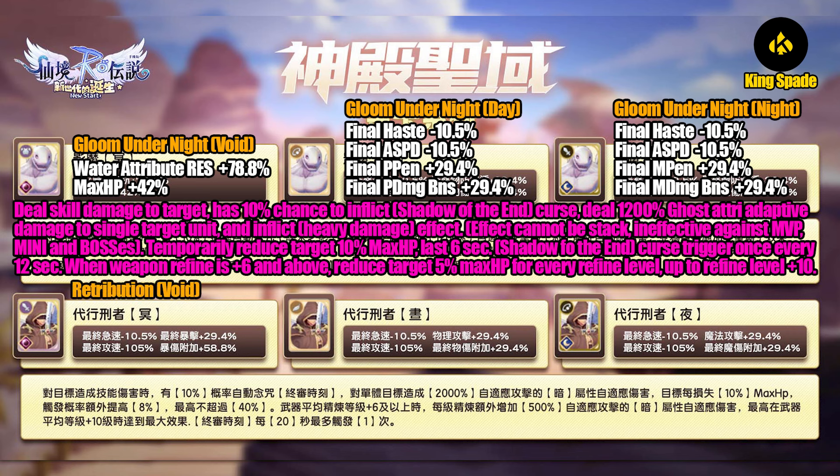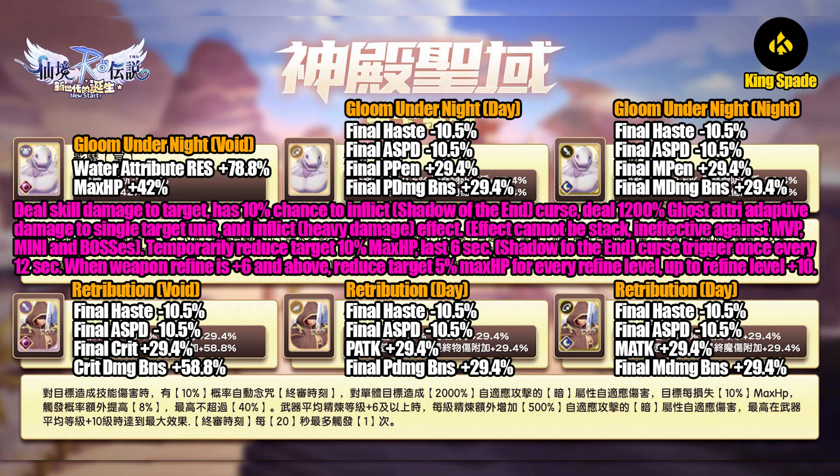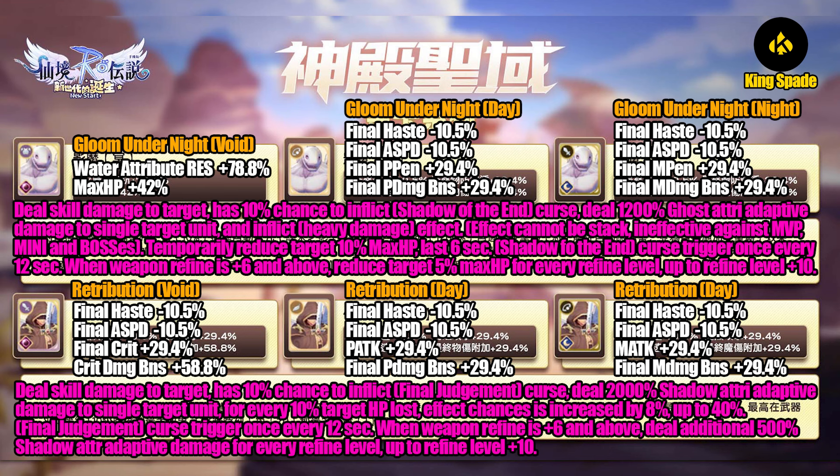Next we have Retribution. The first one is the Void weapon card — it decreases haste and final attack speed to increase final crit and crit damage stat. If we had penetration stat for the previous card, now we have a card for the crit stat. Next, for the Day card, we have a headgear card with the same stat but it increases physical attack and final physical damage bonus. The last one is the Night accessory card for magic class users, increasing magic attack and final magic damage bonus stat.